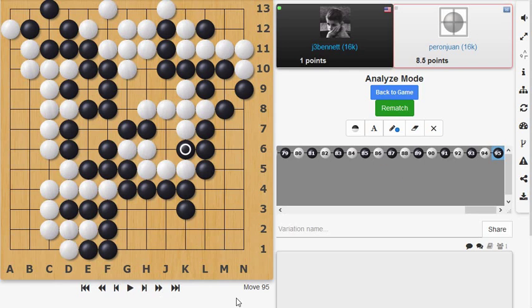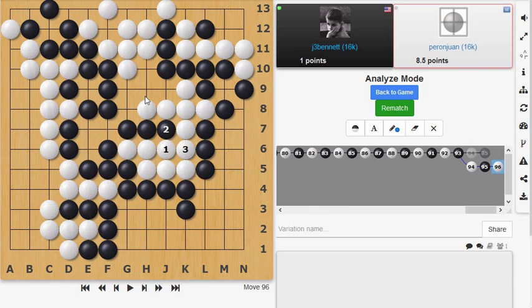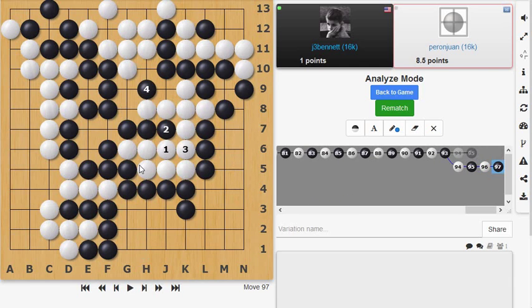The moral of this story: keep your head up. I was so involved in the little details of cleaning up the borders that I was missing the big picture — he actually has two weakly connected groups with no eyes and just knight's move connections. Even before white played that move, it was already too late to save the group. What white actually has to do after I play is connect and give up those stones — but then he's connected to the side and not losing. I would still win that game.